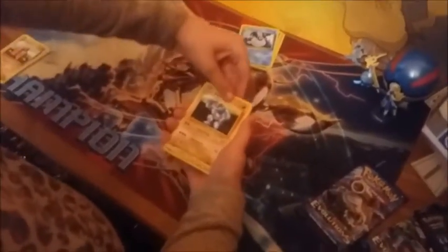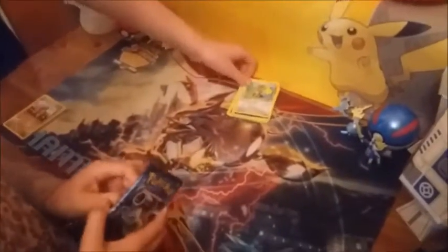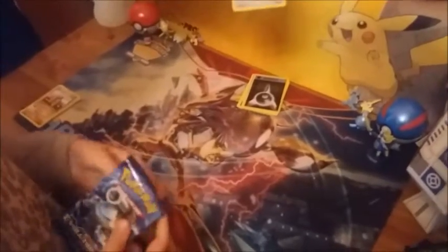Another Venusaur pack for pack three. We were joking she had a printed first edition. Cards include: Potion, Maintenance, Weedle, Drowzee, Staryu, Metal Energy, Reverse Darkness Energy, and Farfetch'd — it's got one energy for 50 damage and three energy for 50 damage as well, so a fantastic pre-release card, obviously no good anywhere else.